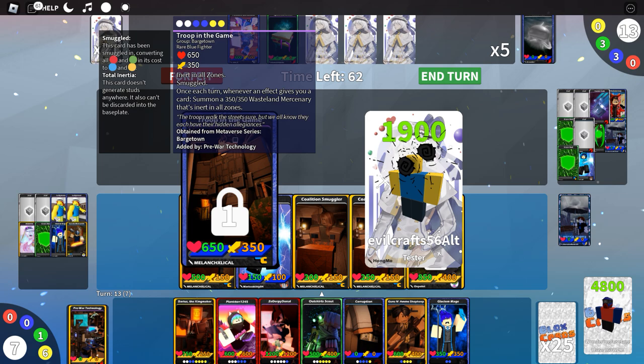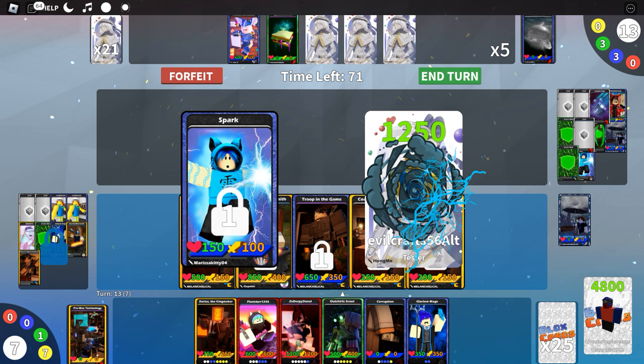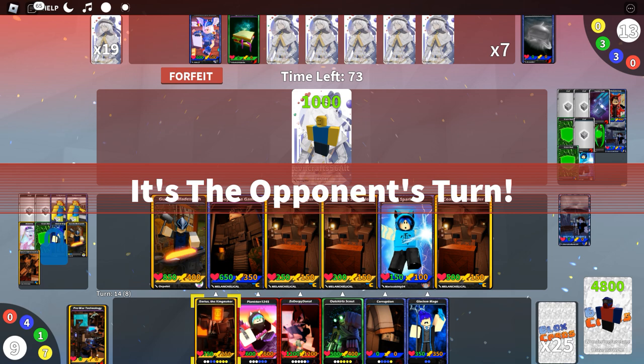Put the Guns and Ammo Shopkeep in the base plate. They don't seem to have a board wipe or anything that can substantially stop us. I really don't want to have to avoid casting Darius the Kingmaker. They need to cast something big and powerful — oh no, that's bad, but we can recover.